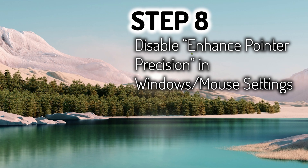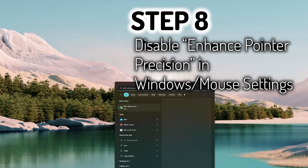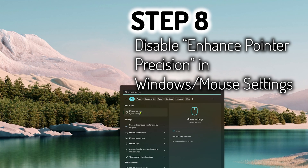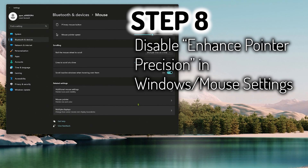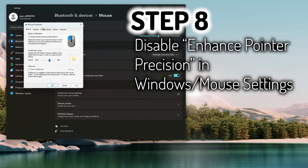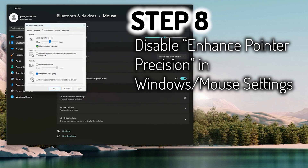All right, step eight. This is one that's overlooked pretty often in my opinion but makes a pretty large impact in game feel. The option I'm talking about is called Enhanced Pointer Precision and it's enabled by default in Windows. It applies an acceleration algorithm, and couple that with the fact that most of us are using mice that have their own software controlling the sensitivity.